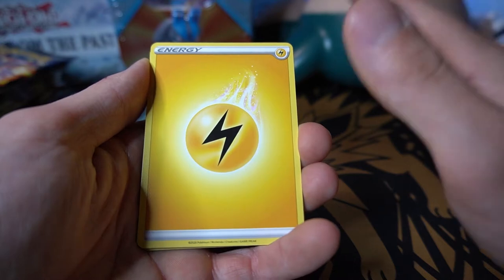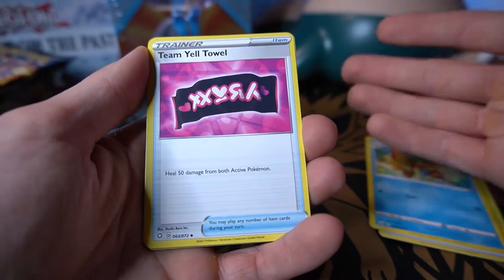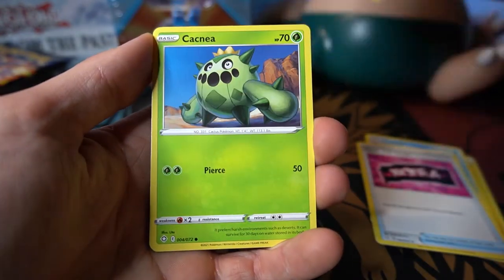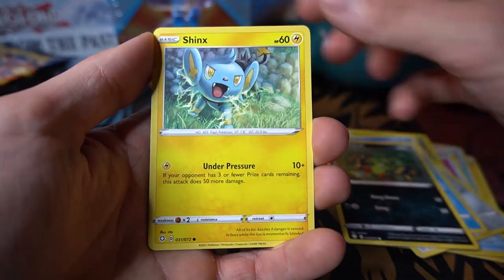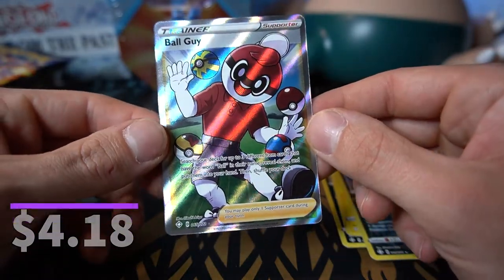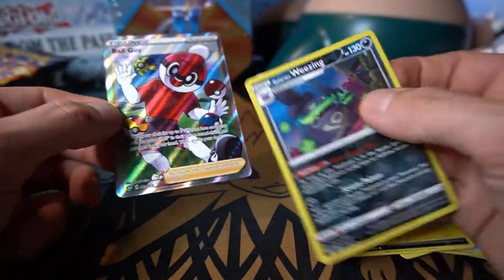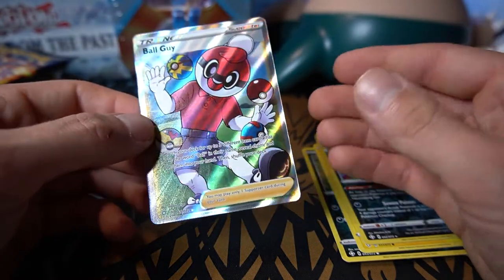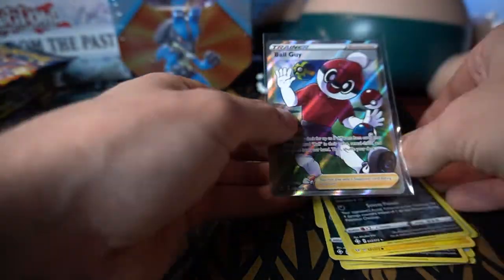Starting off our Sword and Shield bonanza with a Shining Fates pack. We've got an electric energy, Float Stone — it feels so long ago despite how much Shining Fates we opened trying to pull the Charizard, which we did on this channel. Cards: Team Yell Towel, Tropius, Cacnea, Qwilfish, the cute elephant, Buizel, Spinarack, Skinks — Galarian Wheezing reverse holo, and starting it off with a full art Ball Guy!